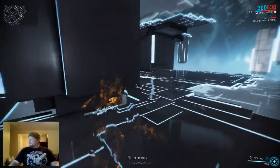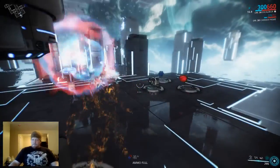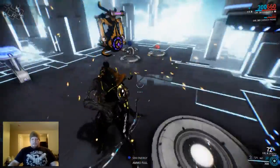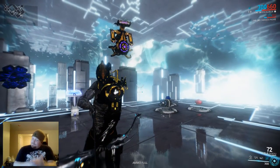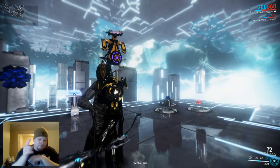Alright, so that took me about a minute and 20 seconds versus 2 minutes and 30 seconds. I would definitely say Excalibur out-DPS's Ash. Something to think about. Anyways guys, like, comment, and subscribe. And until next time, peace.